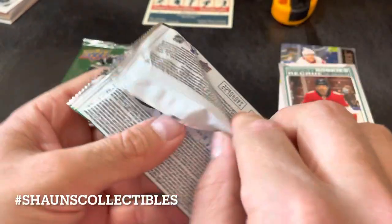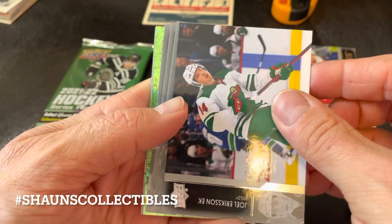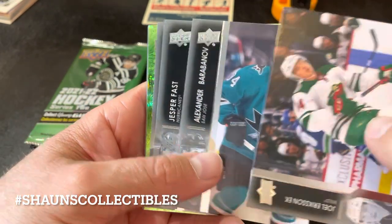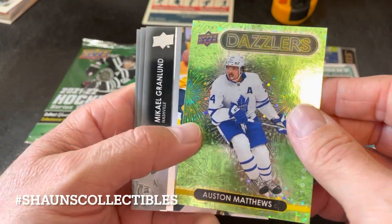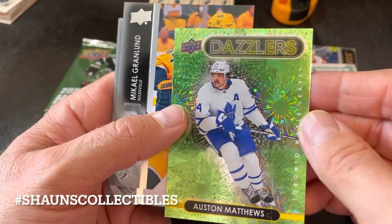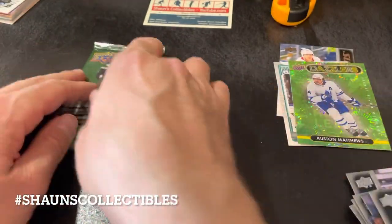Pack number four — it'd be nice to get one more Young Gun, even if it's not a great one. We got a Dazzler here: Joel Eriksson Ek, Alexander Barabanov, Jesper Fast, Junis Korporaal, and an Auston Matthews Dazzler — a green one. That's probably about as good a Dazzler as you can get. Nice! What a box.